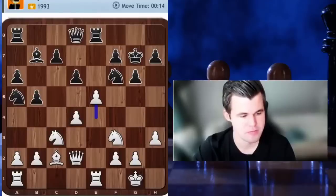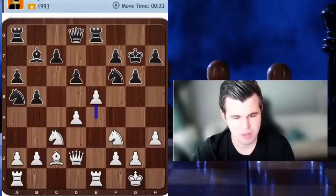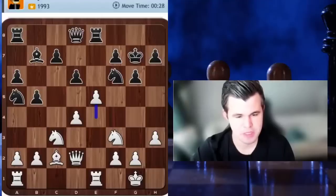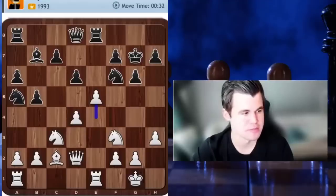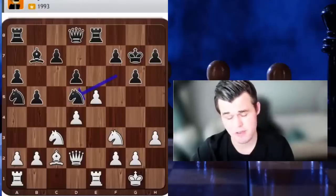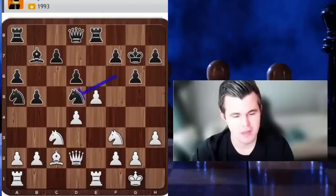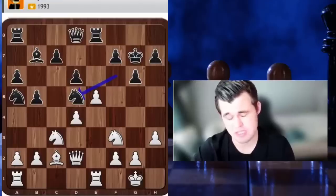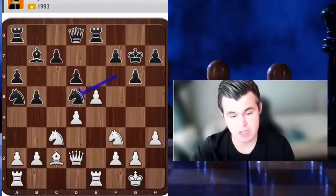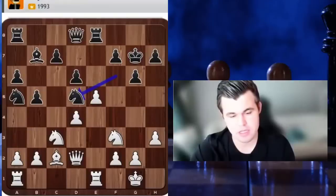This was probably not quite correct, but at least he set some concrete challenges. Knight d5 is actually a very nice move — if, and this is a big if, he sees the point. Knight d5 looks like it's just winning a piece because the knight on a5 is hanging, but he has the very nice intermediate move knight c4, attacking my queen, after which he'll take back the knight and additionally get a very nice outpost for the bishop on d5.